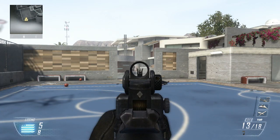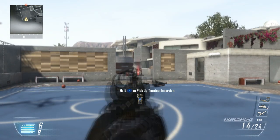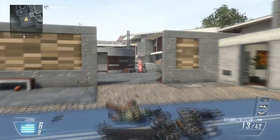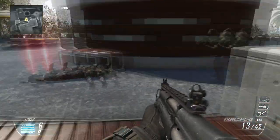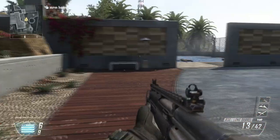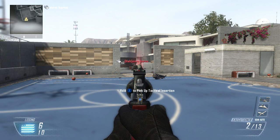This is the KSG — ridiculous range, as you can tell. It's a two-shot kill from that distance, which is ridiculous. The KSG is just a beast of a weapon in this game. And that's with Long Barrel right here. Because the distances are longer, it's gonna seem like maybe a little more of a difference than the other weapons, but that's just because the distances are longer.